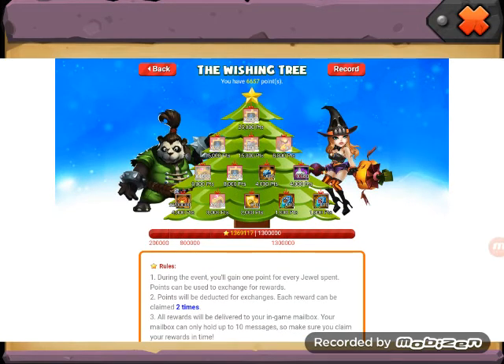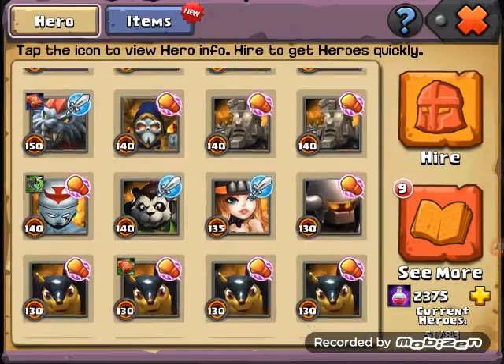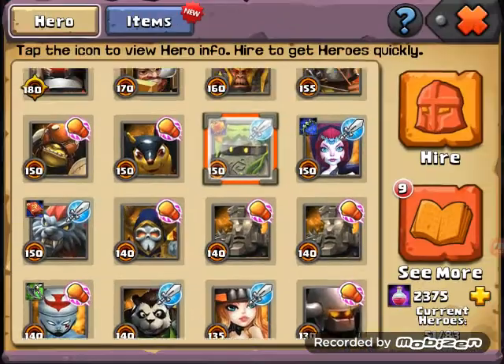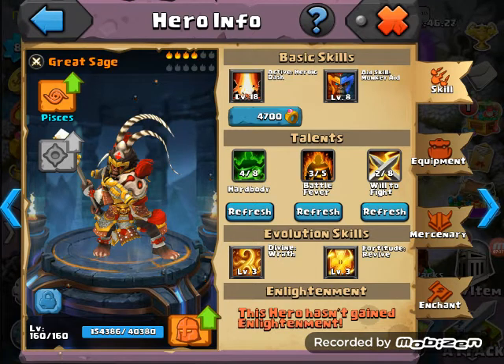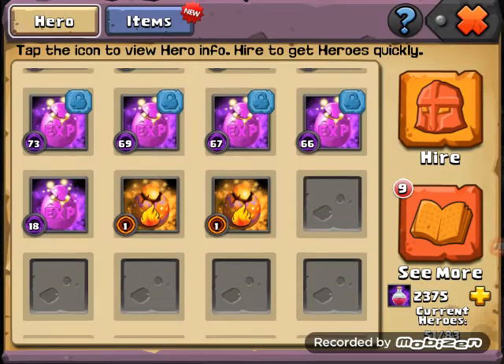I already have six. I don't know what to do with these - maybe I should spend, but I'll be under 13k jewels so I'm not able to spend. Let's do that. Going to the glory egg section - I'm a little bit confused. I could get the six glory, but maybe I'll just save them and see what to do with them after.